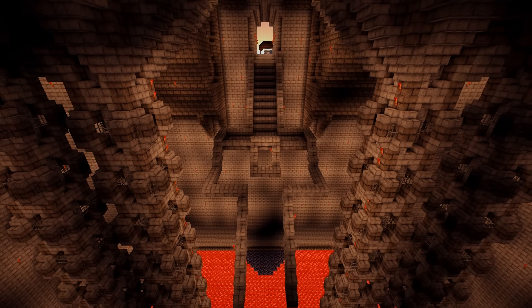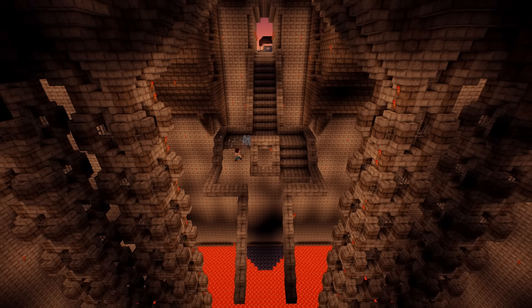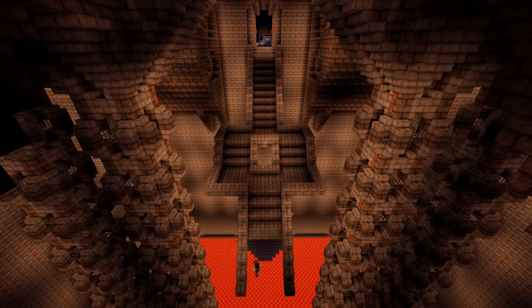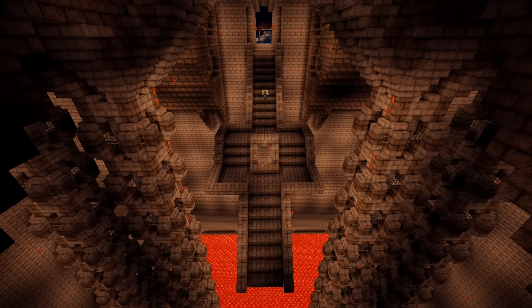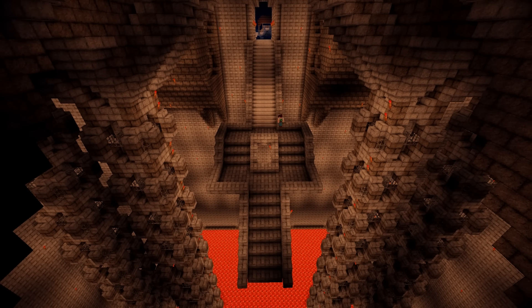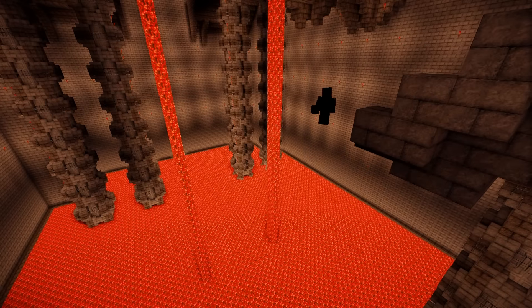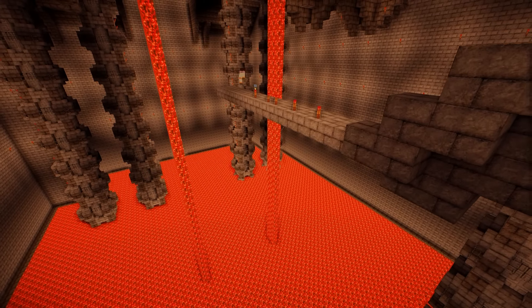I put down the skeleton of the stairs with this dark stone brick and bordered it with light stone brick. And now I'm going to use quartz and quartz slabs inside this room as the stairways and the pathways. What that does is it breaks up the plain look of stone brick and gives us a bit of contrast.